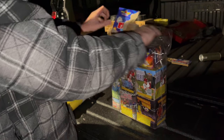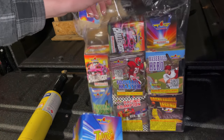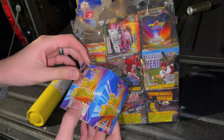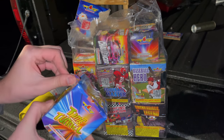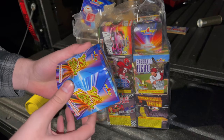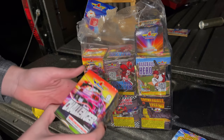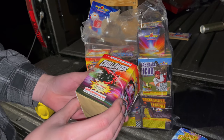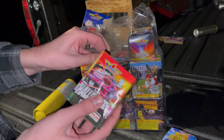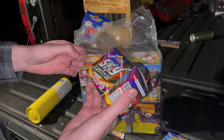I think they're all cakes — I don't think there's any fountains in here. They all seem sports-related, that's kind of the theme. This one here is called Time Tunnel, it's a little cake. We're going to pull these fuses out right away to make it easier. Then we've got the Challenger — nine shots, with a crackling tail, which is unusual for its size.